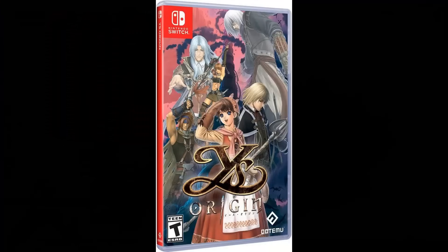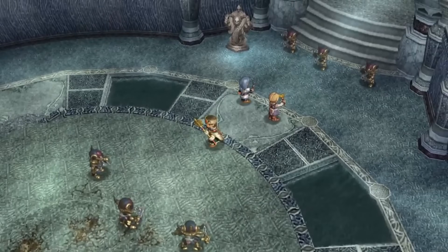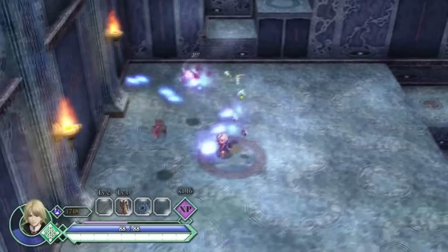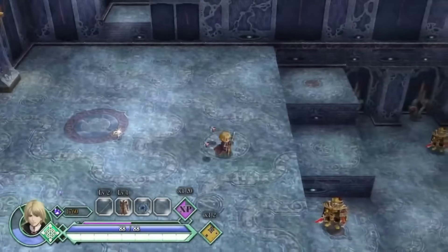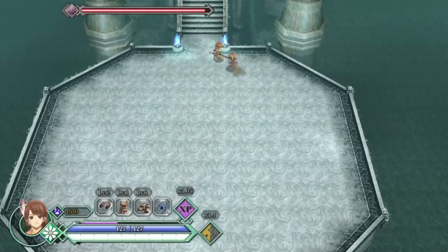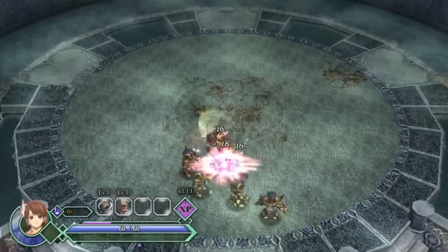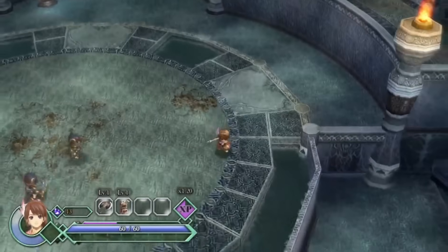Ys Origin — this game is everywhere nowadays, even on Xbox One. The Switch port runs fine, surprisingly at 60 frames per second. Dotemu, the company responsible for all the ports, worked a lot on them to make them work properly but still had some small issues — not on the Switch. Some even call it the definitive version to play. All you need to know is that now you've got yet one more platform to play Ys Origin, and you should do it if you like fast-paced action RPGs.